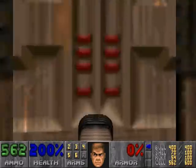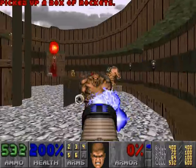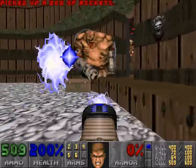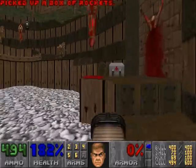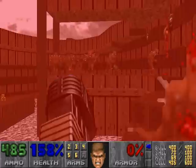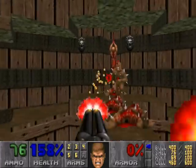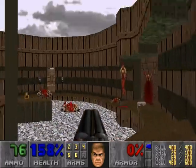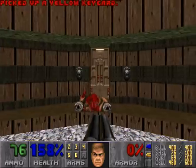I'm going to ignore the hellknight for the time being and continue to use the plasma rifle in this room. Jump down, pick up your yellow key.